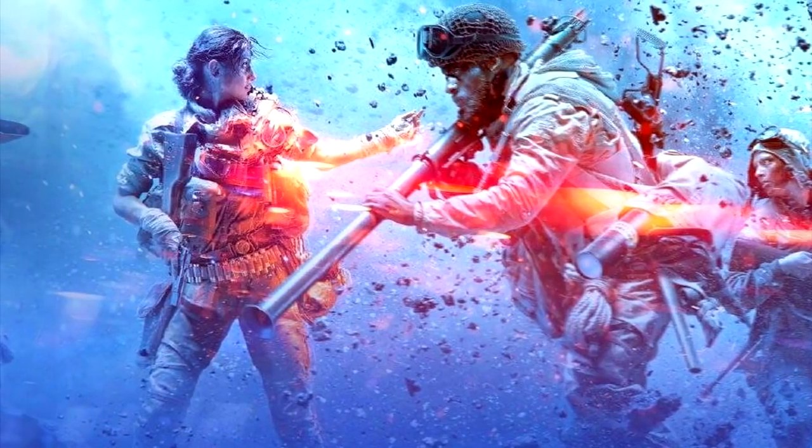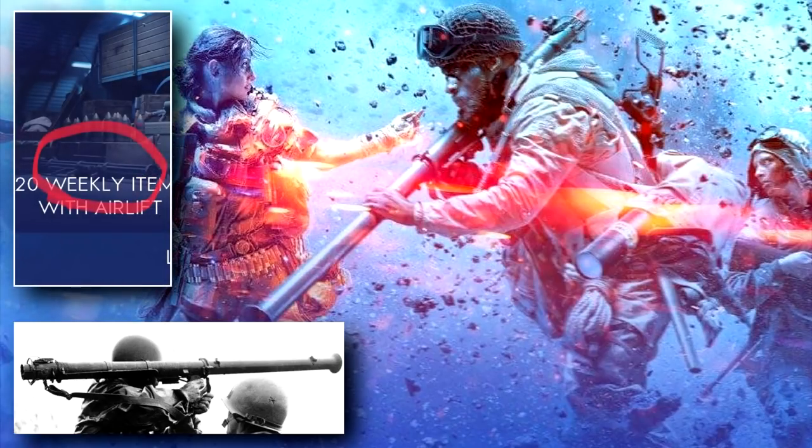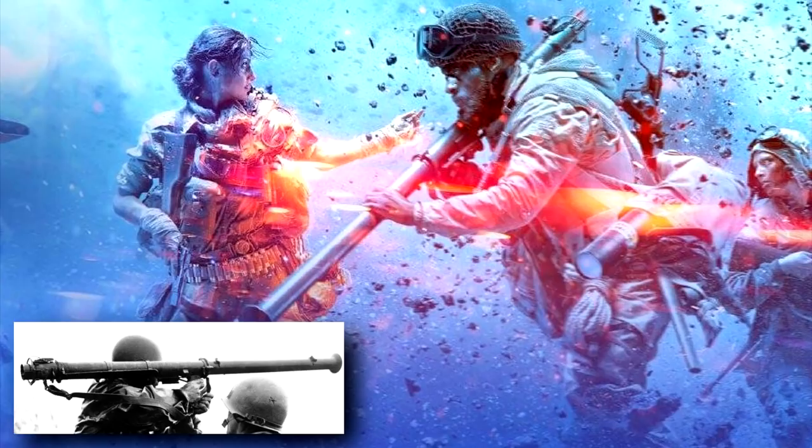Moving along into the middle, the soldier slightly to the right is carrying a bazooka launcher — yet another launcher confirmed for Battlefield 5. This now joins the Panzerfaust, the Panzer Schreck, the PIAT launcher, and potentially the Fliegerfaust as well, which was spotted in another image on the Battlefield website recently, although that launcher did have some real-life issues but could probably be made to work in a video game. Whether these launchers as gadgets will be faction specific remains to be seen, but there's a good amount here that could make that scenario possible.